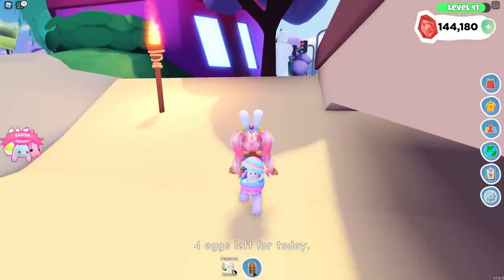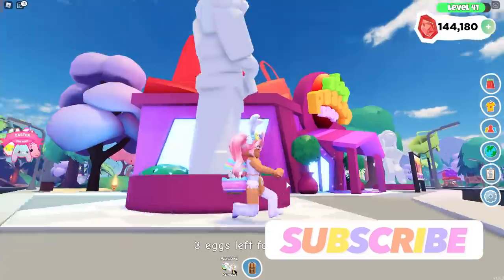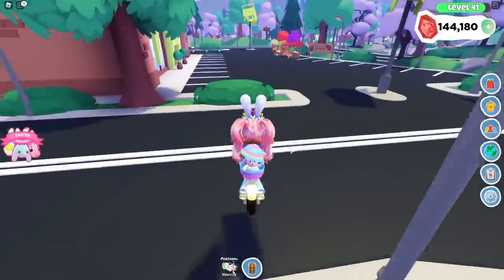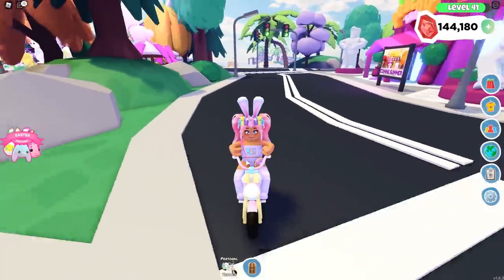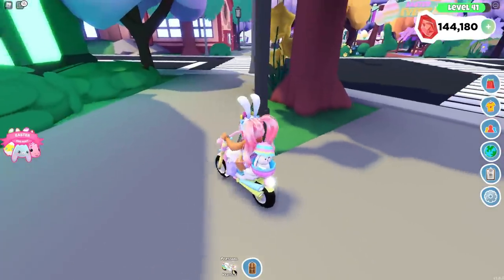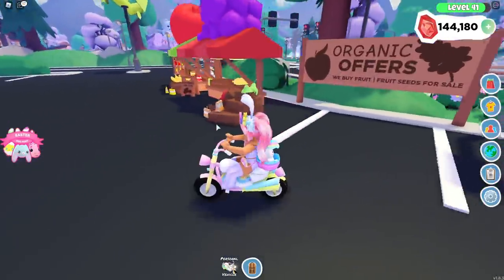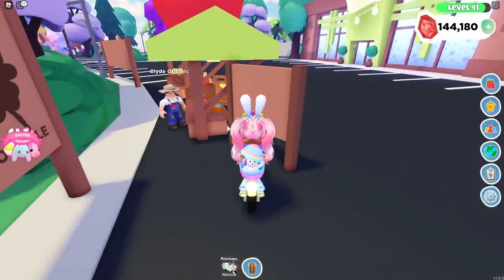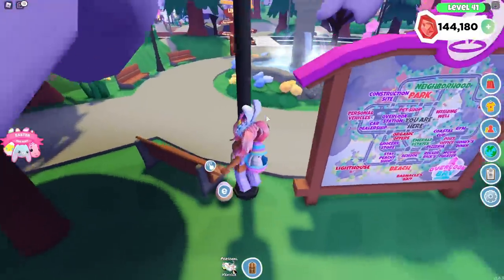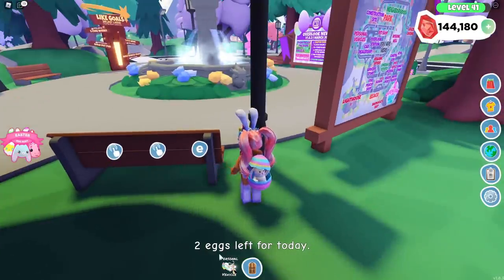We have four eggs left — oh, we have one right here! That one was really easy to find. This one's behind the statue near the shop right here, so make sure to check behind this statue or in this area. There is one supposed to be spawning at this light post right here but it's not there right now. Oh, there's one right here — it spawns behind this light post. I think one will spawn right here in this spot too, so let's go ahead and pick that up. We have two more eggs left.